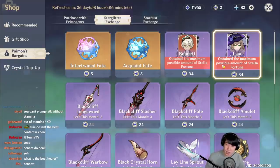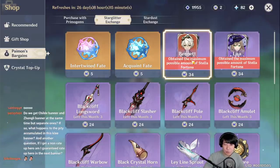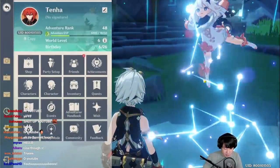What is up everyone! In this video we are going to talk about Bennett from the Star Glitter exchange shop, which refreshed for November with Bennett and Lisa. Bennett is one of the best supports you can have, especially when you have a fire DPS.